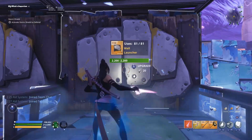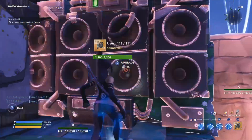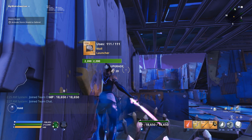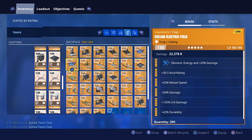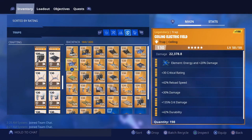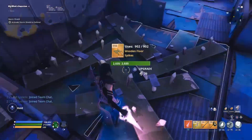We're placing a sound wall over here - just the two times reload speed one - in case anything makes it past our drop trap tunnel or past these sound walls with propane on them. Anything that does gets recycled through and back around. Then we place a ceiling electric field here - crit rating, crit damage, reload speed, damage, durability - here and here as well. We put gold wooden floor spikes, double crit rating double crit damage, on the ground.